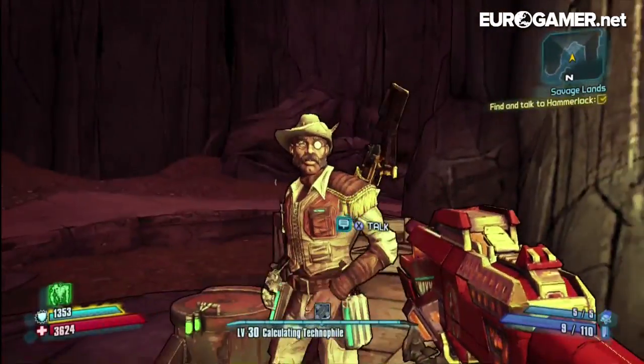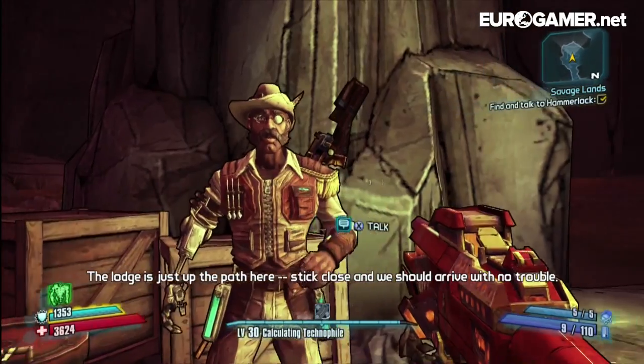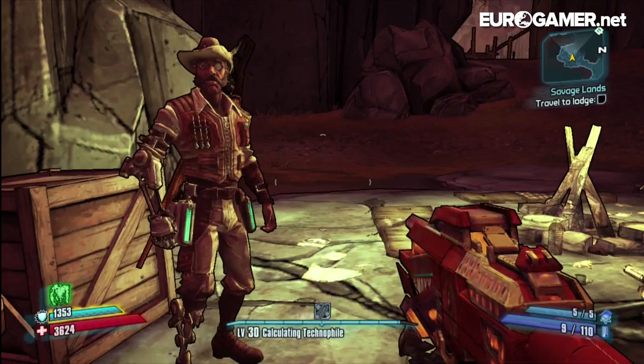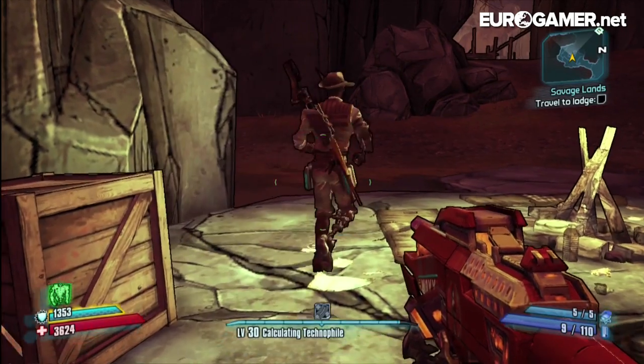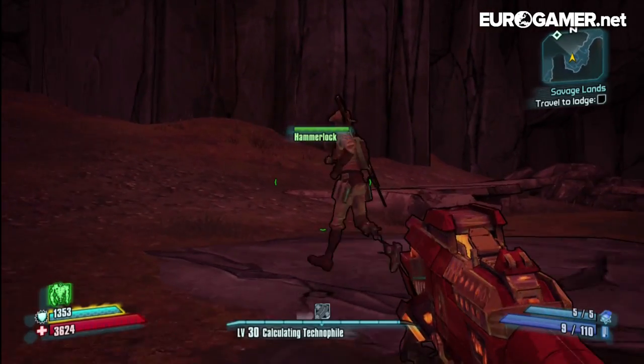Sir Hammerlock: 'What ho, Vault Hunter! Welcome to Agris. The lodge is just up the path here — stick close and we should arrive with no trouble.' Okay, that's good. We've got a bit of a guide for our first step into Agris then.